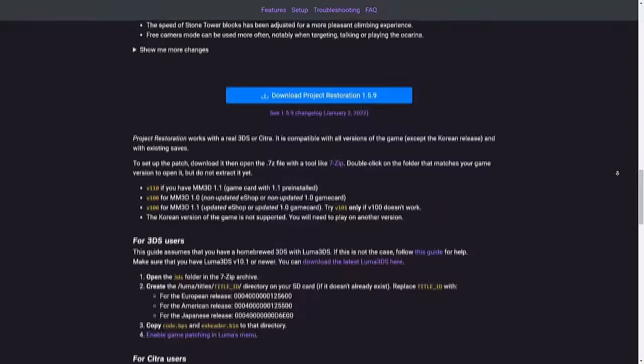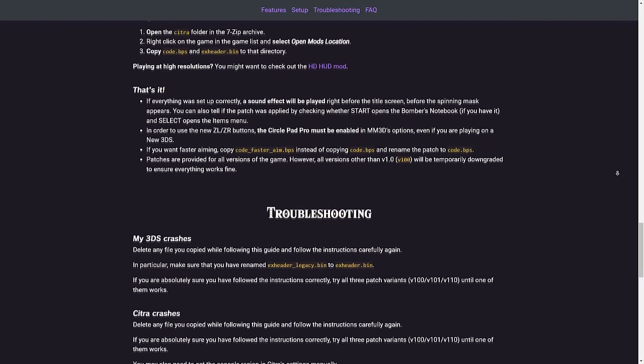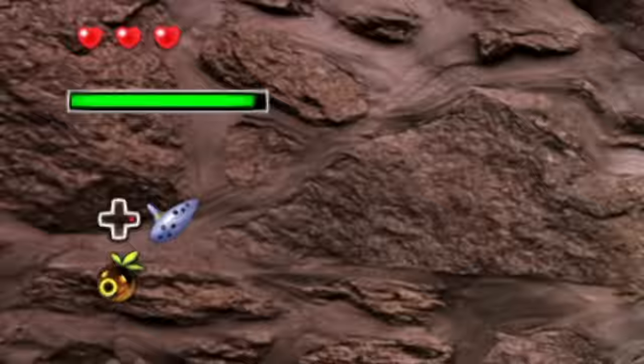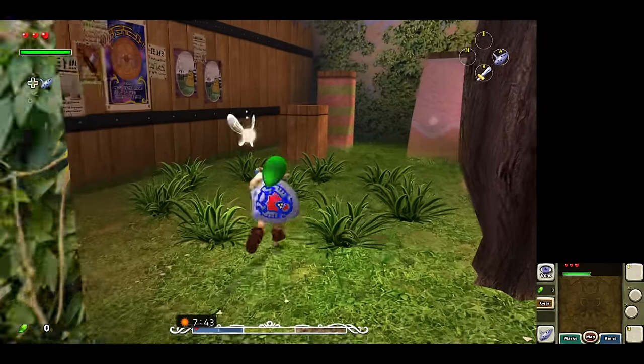The Project Restoration mod turns back a lot of those changes and makes the game much better. If you're interested in the changes and features, you can find them on the site. Some features from the Redux mod also made a comeback, like the D-pad for the ocarina and masks. This can be installed on a modded 3DS and on Citra, the 3DS emulator.